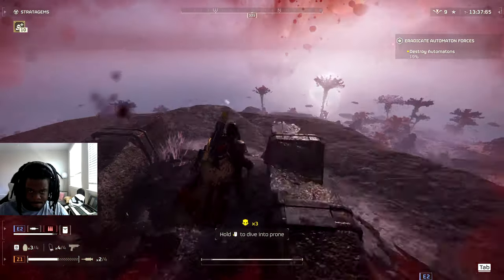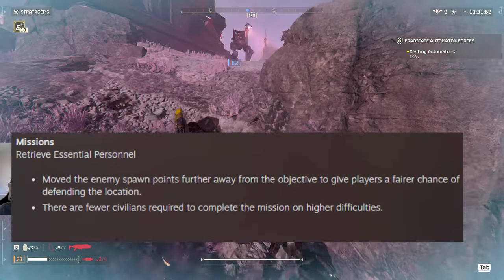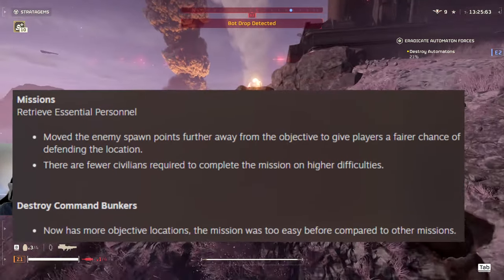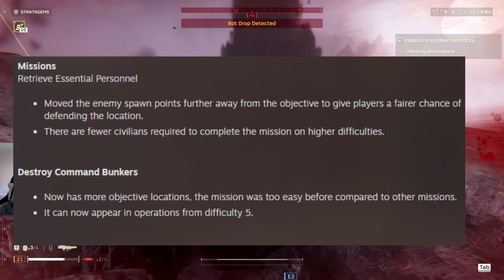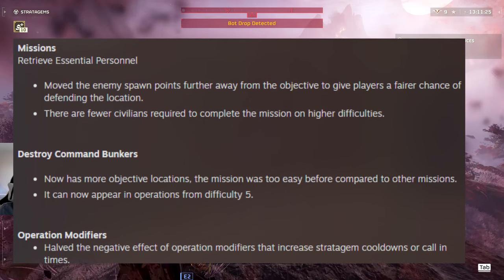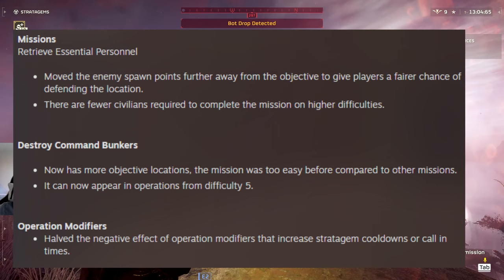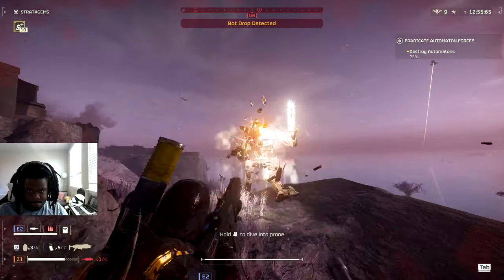There's a bunch of balancing changes in this patch. The retrieve essential personnel missions have moved spawn points and now require fewer civilians to complete - they're just making them easier since they're the community's least favorite mission. The destroy command bunkers got a change with more objective locations because before they were too easy. Also, the negative effect of operation modifiers that increase stratagem cooldowns has been cut in half, so you're not going to be waiting an extreme amount of time for your exosuit anymore.